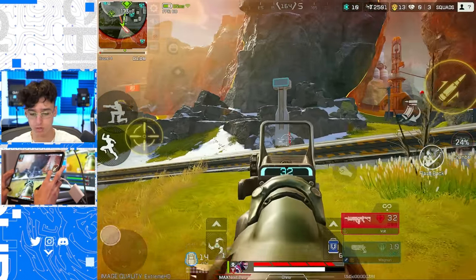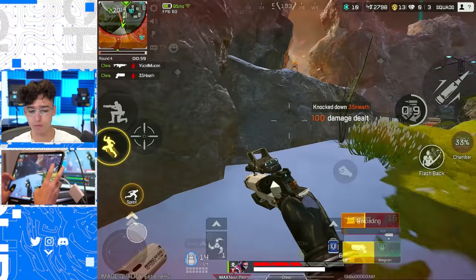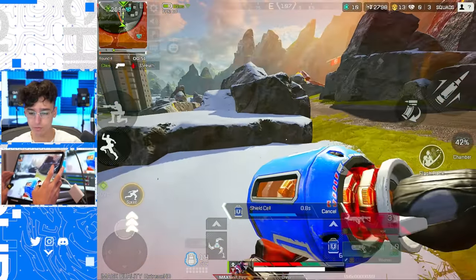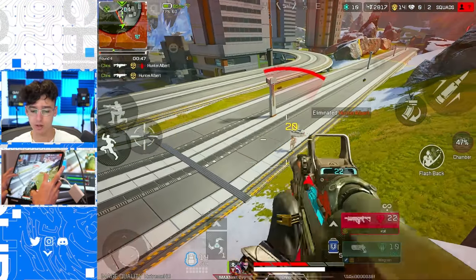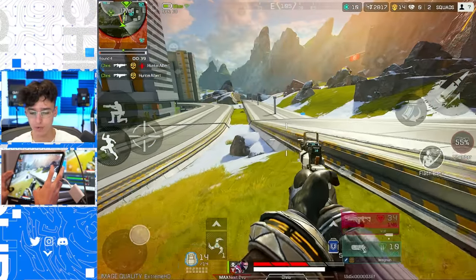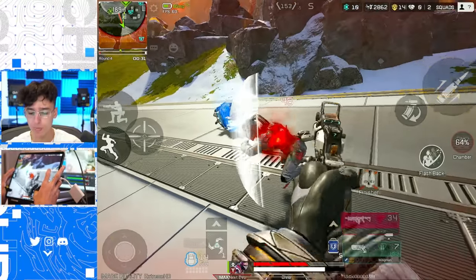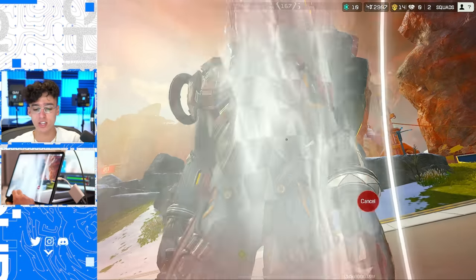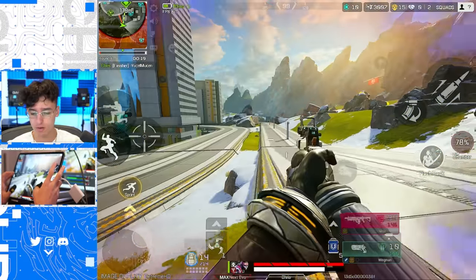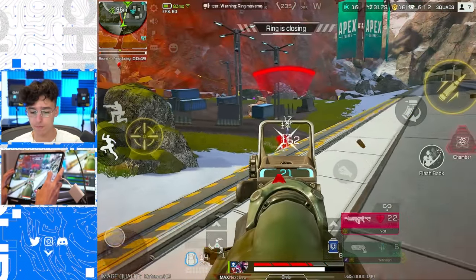We're taking vault ammo and pushing. He's knocked. There's a second guy right in front of me — he's dead too. Last guy should be here somewhere — you're dead, buddy. One more squad left with only one guy standing since two are knocked. I'm going to show you guys Fade's finisher — that's the best finisher in the game. His other teammate tries to hide but never mind, he's down here.